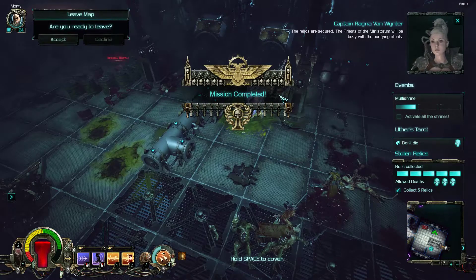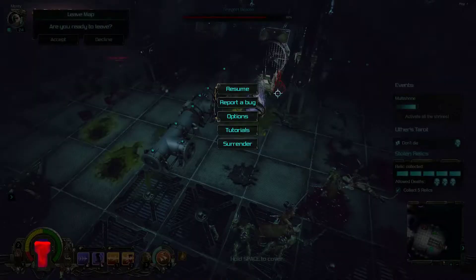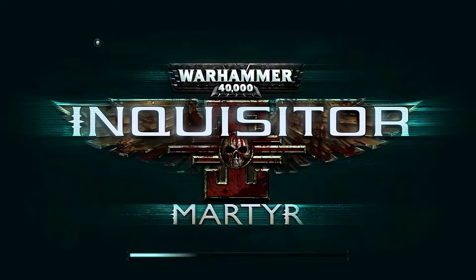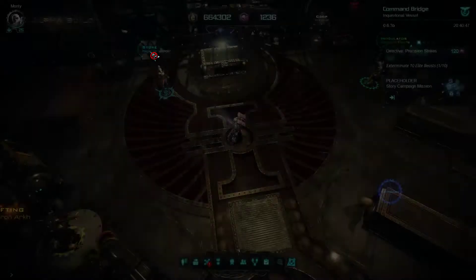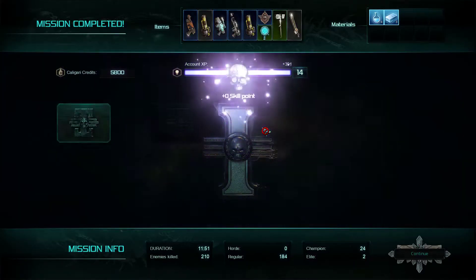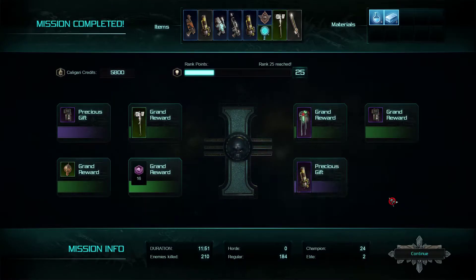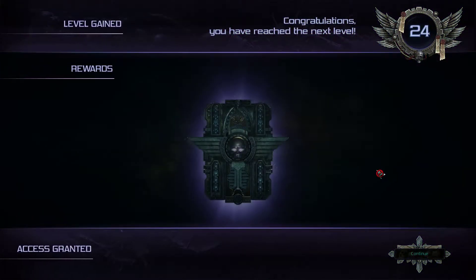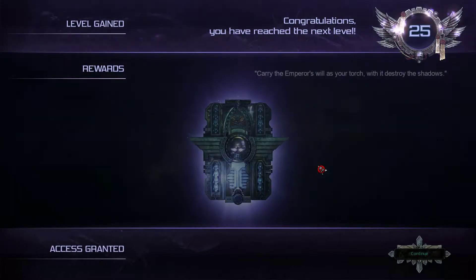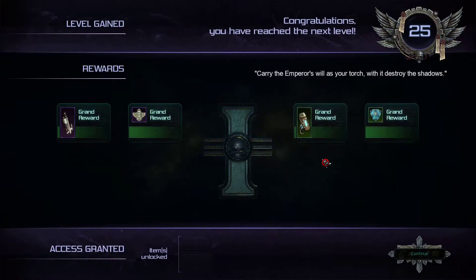The relics are secured. The priests of the Ministorum will be busy with the purifying rituals. That's completely — I nearly got out of there, which would have been wrong because we wouldn't have got any rewards. Account level is 15 now. Oh, that looks nice — that looks really nice. Congratulations, you have reached the next level: 25. The Emperor's light guides your torch — with it, destroy the shadows.